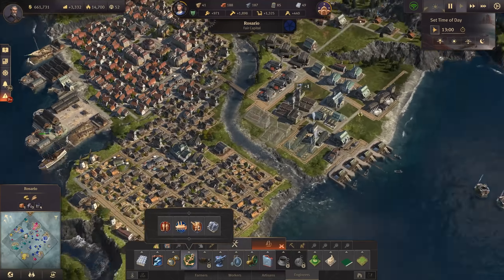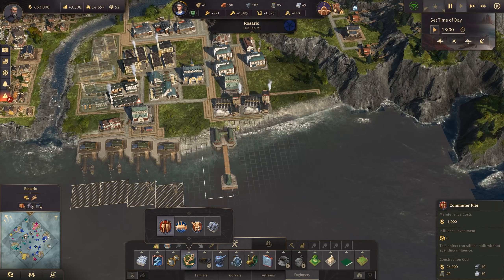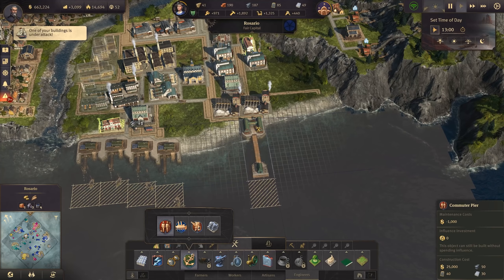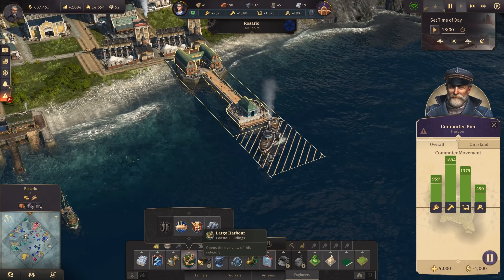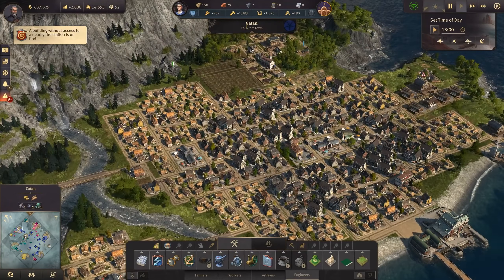Demand for work clothes has risen because we've built more in Catan — I should improve my work clothes production. Catan is a bit tight with the workforce, so my goal is to have the commute pier. Actually, our industrial area is right here — let's just place it here. We'll have the oil harbor here and the commute pier here. There's a ship coming out of it, which is ornamental, signalling that an island is now connected — that island is Catan.